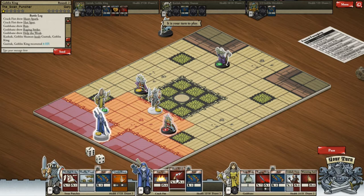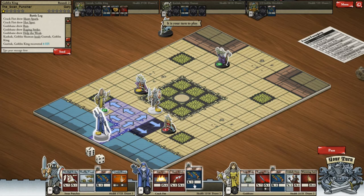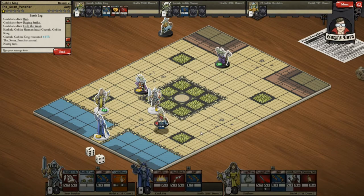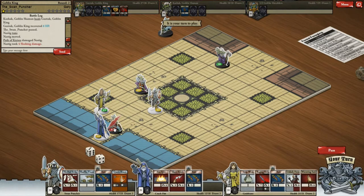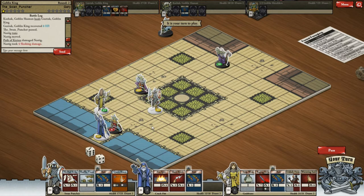We want to get rid of the shaman because he is beefing the Goblin King up somewhat. I need to get my priest around here but I need to wait and see where he moves to — if he moves here I can go around this side, if he moves there I can go around the other side. He's taken four damage and I'm now trapped. He's only got one card so I can probably just survive that, but I do need to take him out realistically.